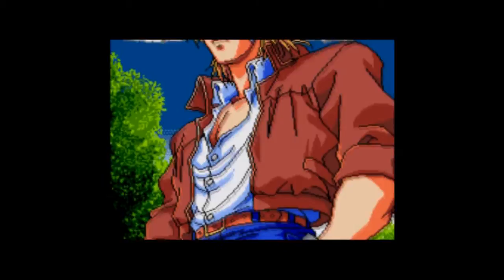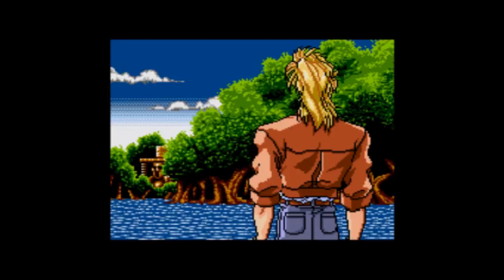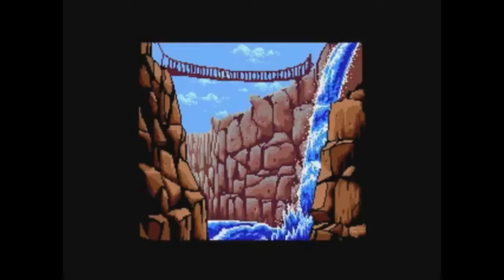Ernest Evans was released in 1991 for the Sega CD in Japan, and it finally came to America for the Genesis in 1992. The story follows Ernest Evans III, who is continuing the quest of his ancestors to find a hidden treasure that holds the power to save or destroy the world. The key difference between the two versions is that the CD version has cutscenes between each level to narrate the story. Playing it on Genesis meant you had to read the booklet. Luckily, we have Wikipedia, so we can just dive right in.